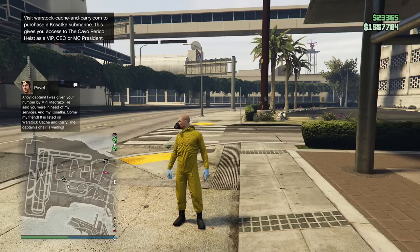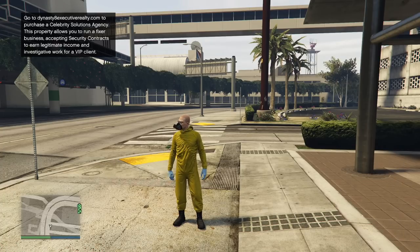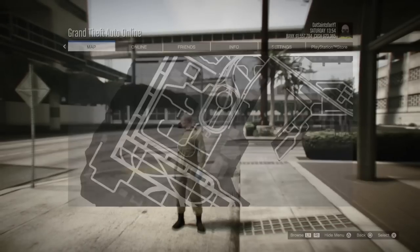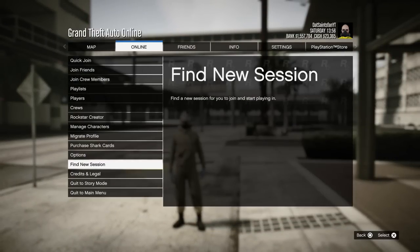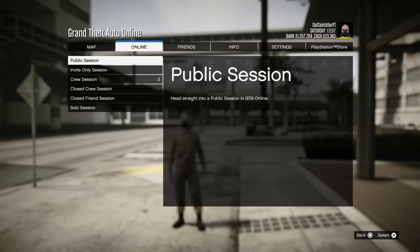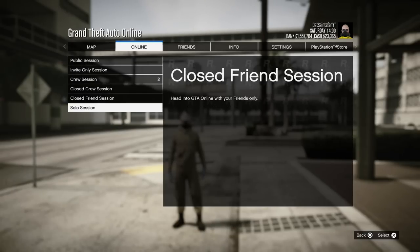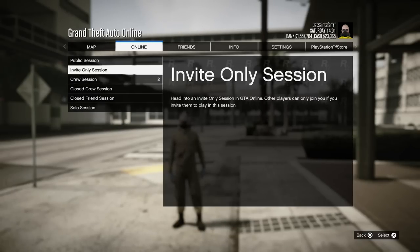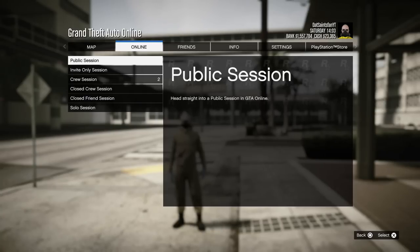We've been playing on the new edition of GTA Online for a couple of days now. One of the nicer little quality of life things Rockstar added was when you go to the Find New Session thing, you can actually choose between all of the different modes. But the problem is there's still no public solo mode.